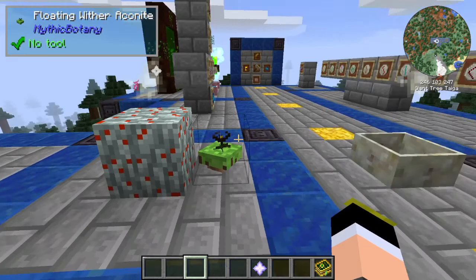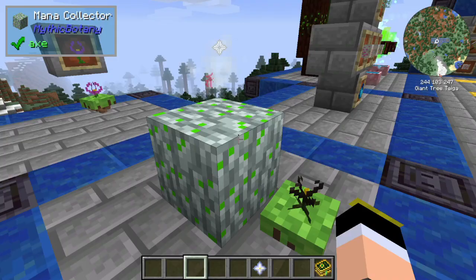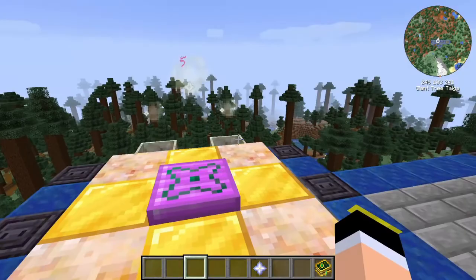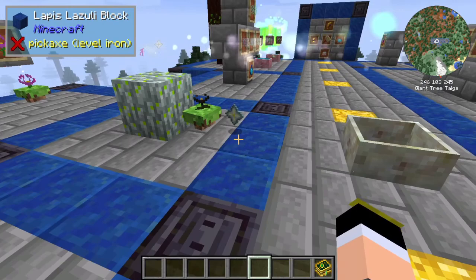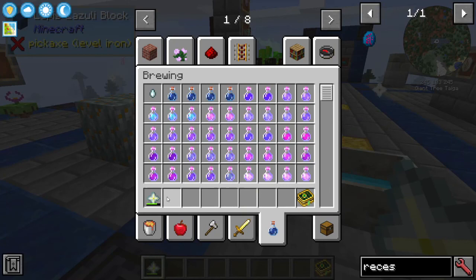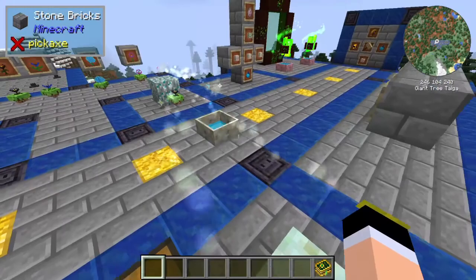To demonstrate: I put a spark on top of the Mana Collector with the recessive spark augment, and sparks on the mana pools. When I drop a nether star next to the Wither Aconite, you can see it transferring mana directly to the spark network. The nether star is gradually consumed — if you pick it up mid-process it shows as a 'faded nether star' with a damage value. Dropping it again continues mana production — a very cool and powerful way to generate mana.